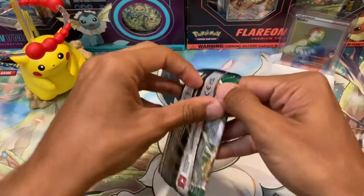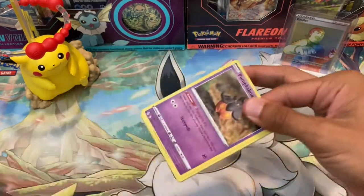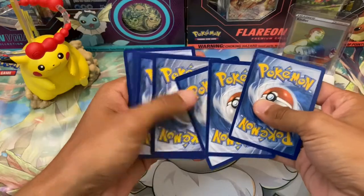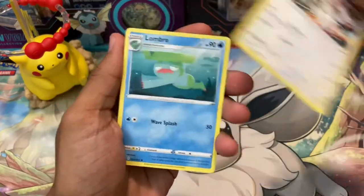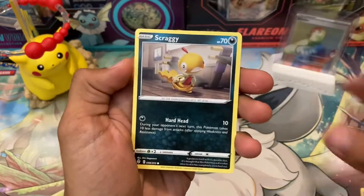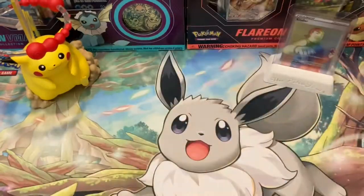Right into pack number two, we have Evolving Skies. Like I mentioned every single time, I want to love this set. I haven't gotten anything good out of it yet, so I love the idea of this set, but maybe after today the set will be one of my favorites. I just want to get a really cool hit — it has a really good selection of cards and really cool artworks, and we've just been a little bit unlucky lately. Ready? Sharpedo Non-Holo. On to the next one.